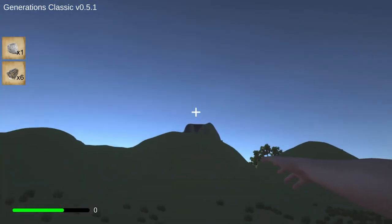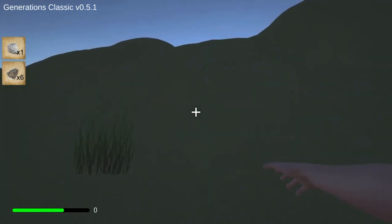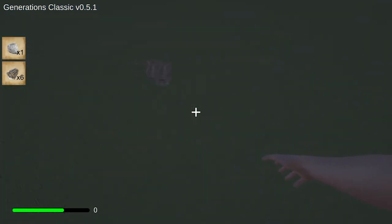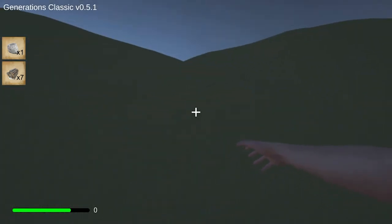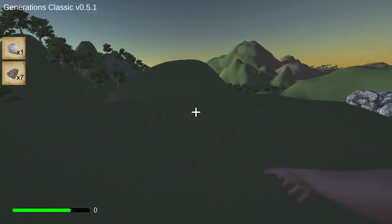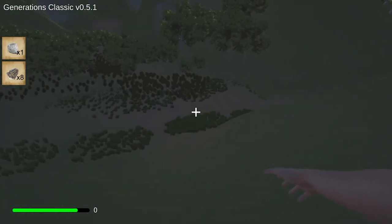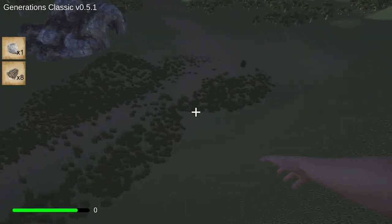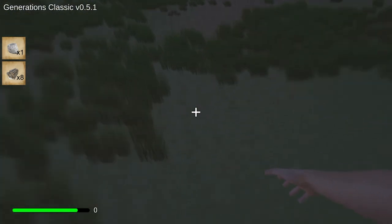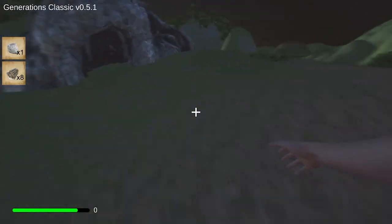There used to be a volcano up there — I think it's still there — but there were a lot of plans that just went undone because this version was canceled, not the game itself. You can see there's no fall damage. I did add health, but I don't think it's in this version.